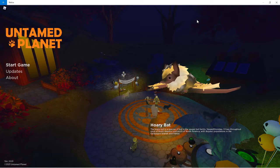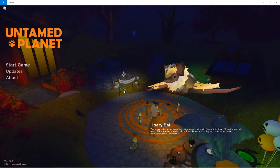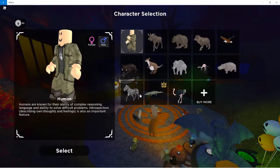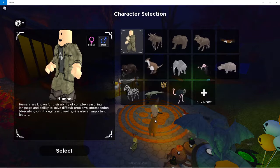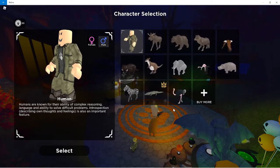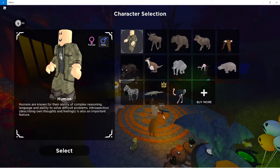I've done one other video on Untamed Planet, mostly just because I don't have any videos to do on it. They added this new bat to the game that you can play. I have no idea how to get it, so I'm just going to be explaining the updates to the map and how to get the little candies and things like that.